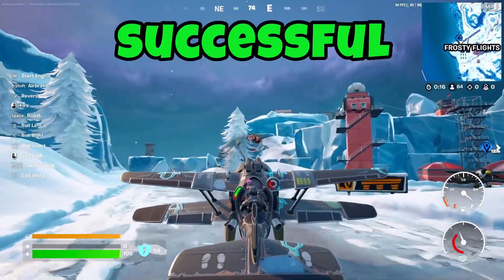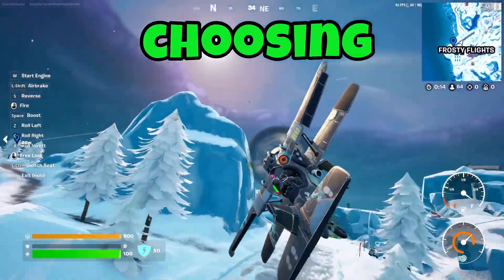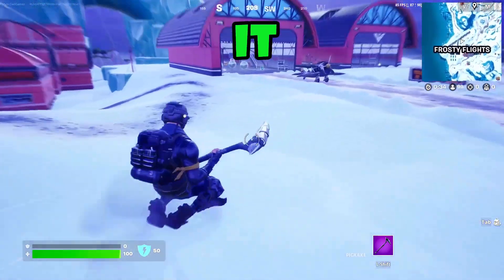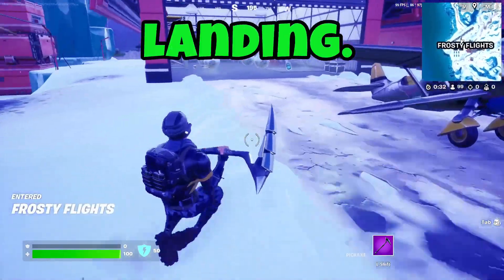Firstly, a successful circumnavigation starts with choosing where you drop. My suggestion is Frosty Flights because there are several planes to choose from, plus it has a runway for an easy takeoff and landing.